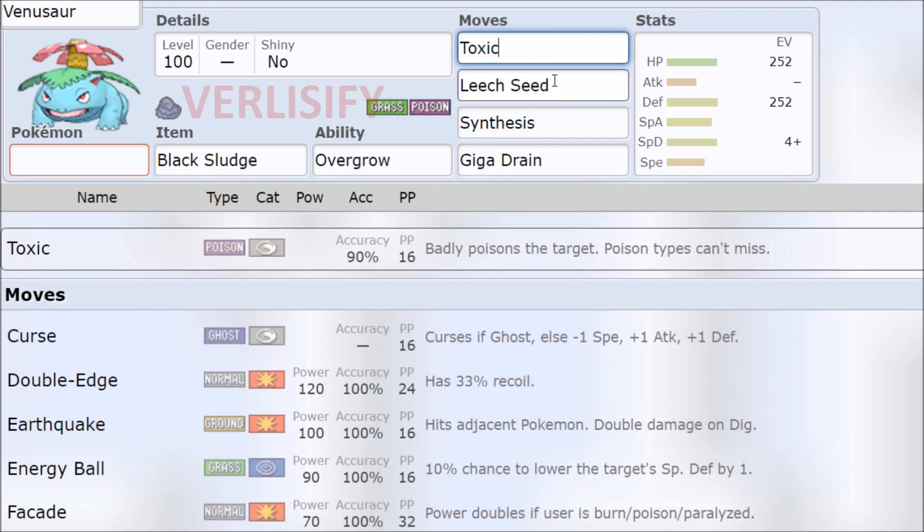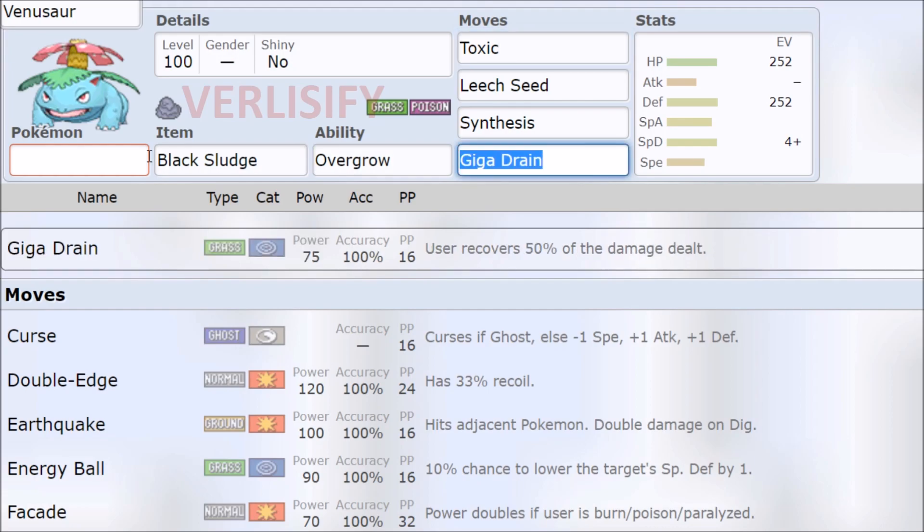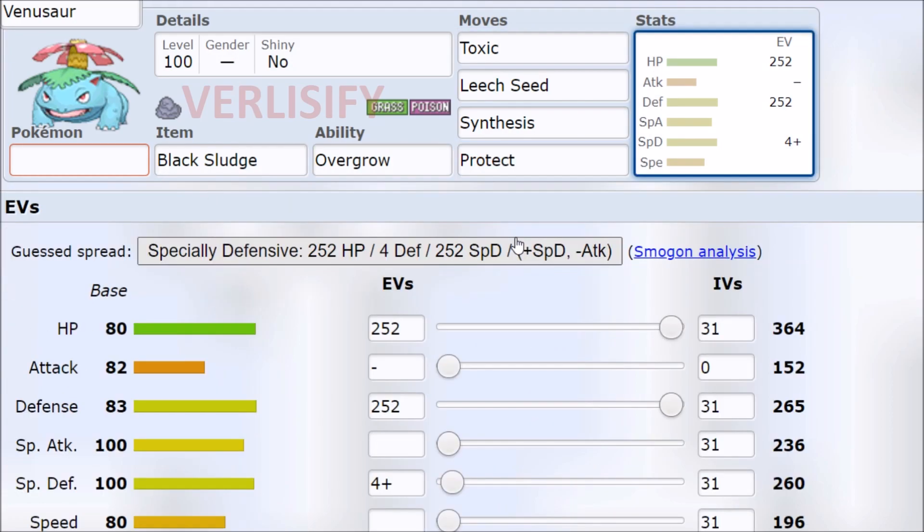This is actually going to be a little nasty in this game. Having a classic toxic stalling Pokemon is kind of a rarity. You can even get full scumbag with this if you want — there's no toxic stallers. So you go Toxic, Leech Seed, Protect, Synthesis when it's bad, Protect again, Black Sludge, Leech Seed, and then you just win off of that.